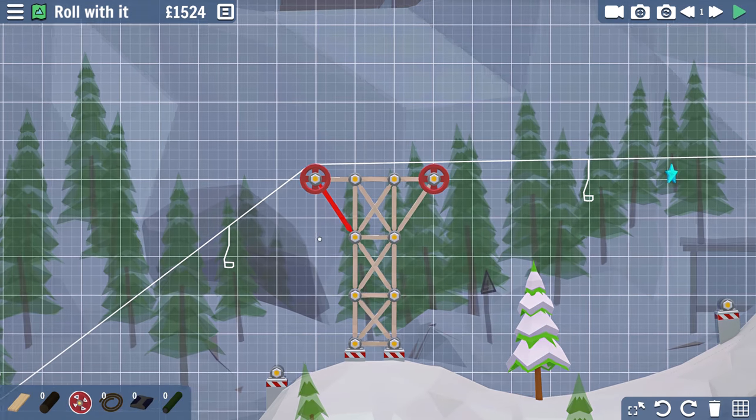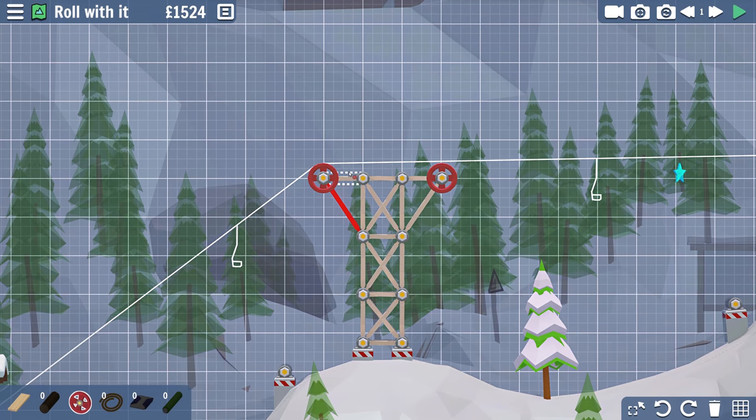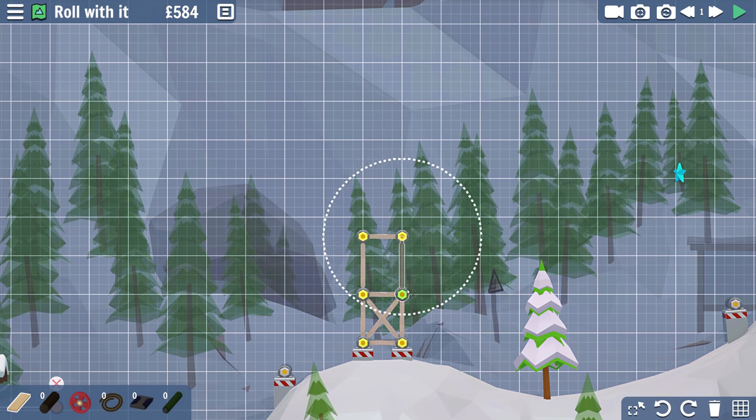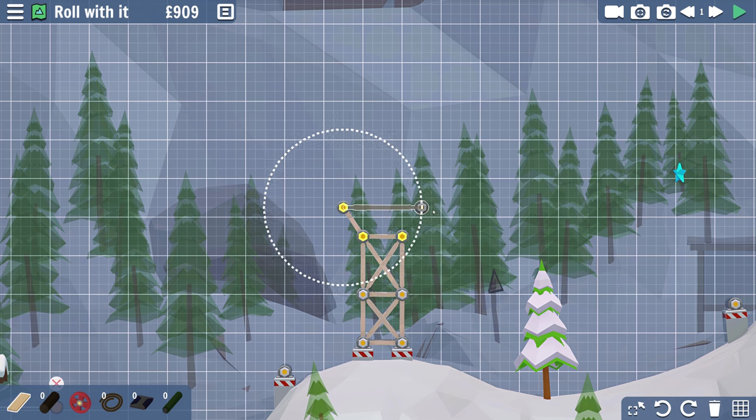He went right into a tree, so it seems like this didn't have enough support on it. Let's just move the wheel — actually, let's trash all of this. We're going to do something very similar though, just much smaller. We actually need to go higher, but that was weak last time.